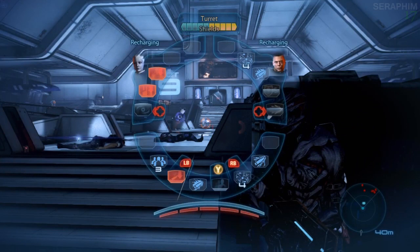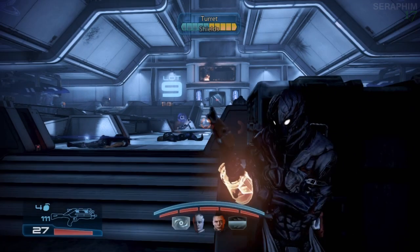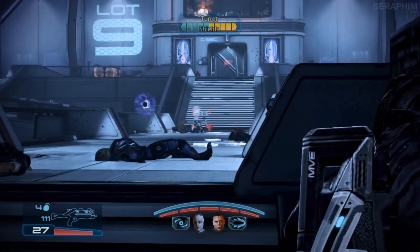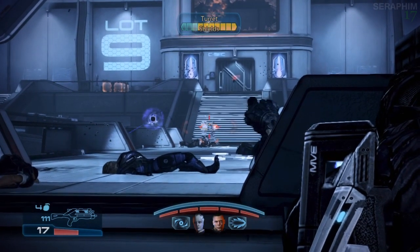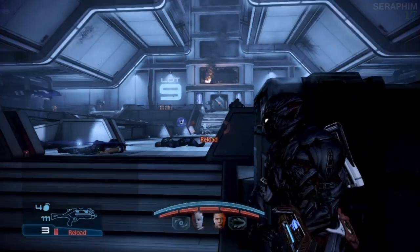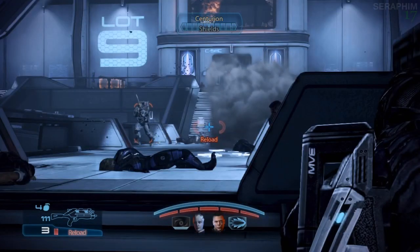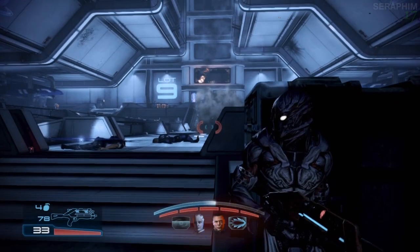This is going to be the level that introduces you to the Nemeses and the Spectres, and they are two of the heavy troopers, so to speak, for Cerberus. You're also going to be facing an Atlas, but Atlases aren't too bad as long as you can control the splash from the rocket that they do. As long as you've got that down, you'll have no issue with Atlases.